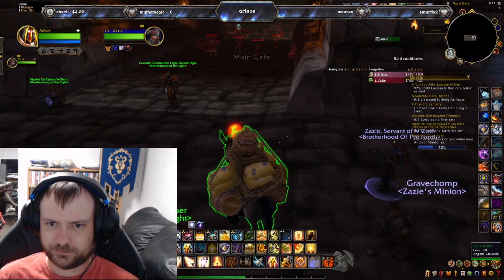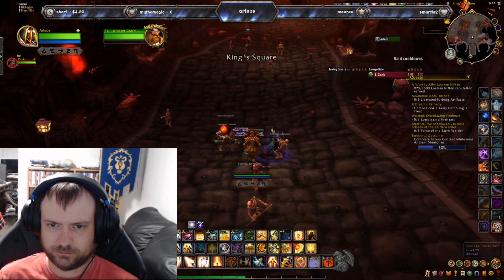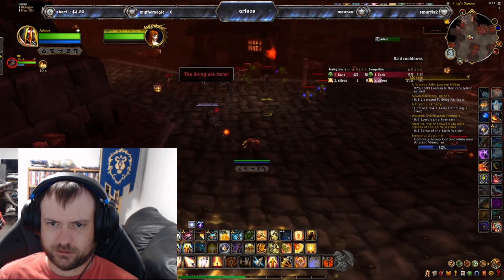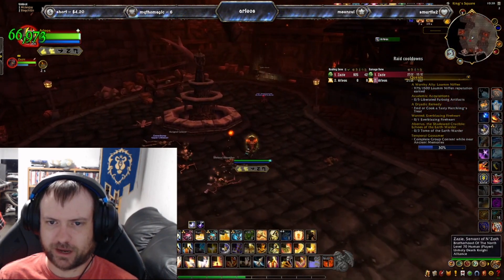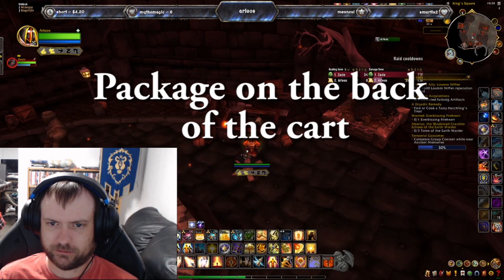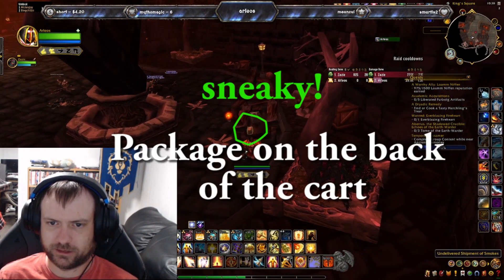Now we're going into Stratholme — just a fairly quick visit. It's off to the left-hand side. There is going to be a cart with a package in the very back, and you kind of have to walk past the cart a little bit to be able to see it. Scroll your camera around and you'll see it — a sneaky little package hidden in the back. Go ahead and loot it.